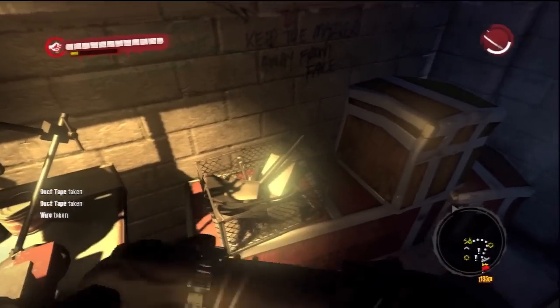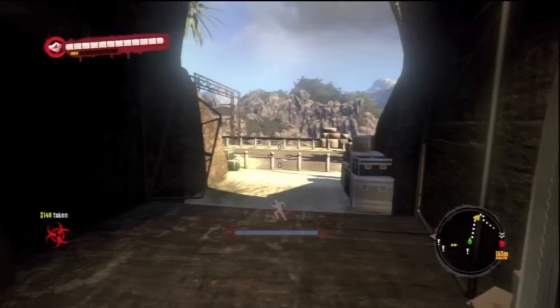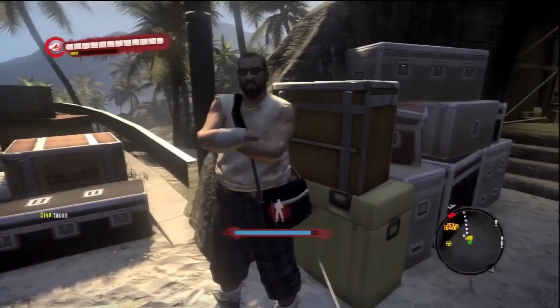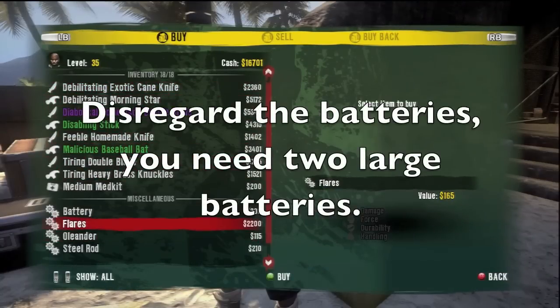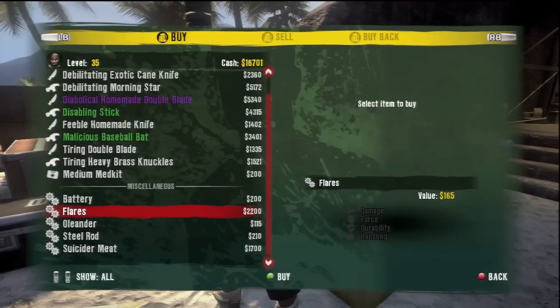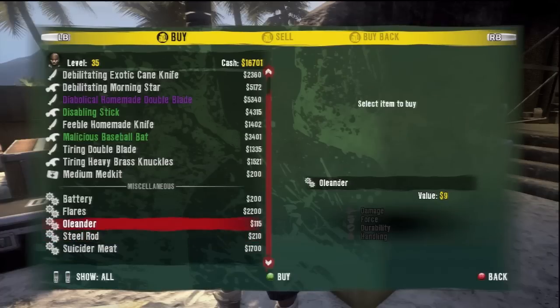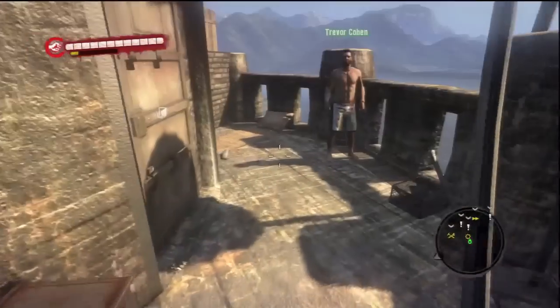Now you have to leave and come back. I suggest doing a mission in between each one of these and then come back, and they should respawn after a while. The next thing you're going to want to do is visit this vendor. I'm a high level so I don't know if that changes things in the store, but he sells batteries, flares, and steel rods — I think it's two large batteries. That's the main place I got my flares from.